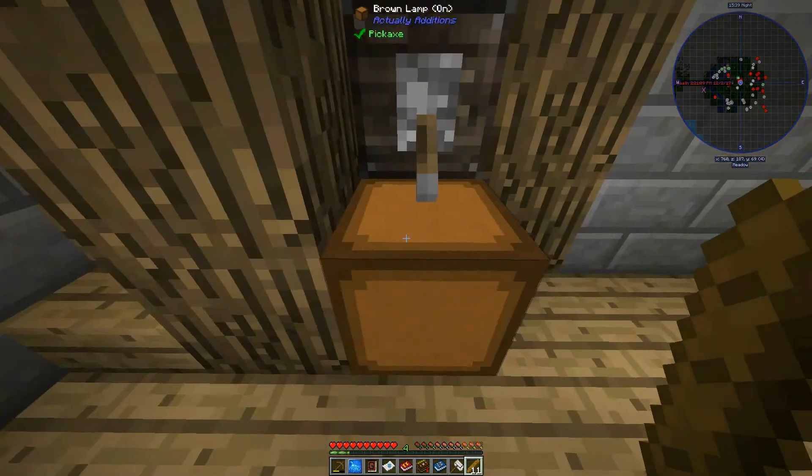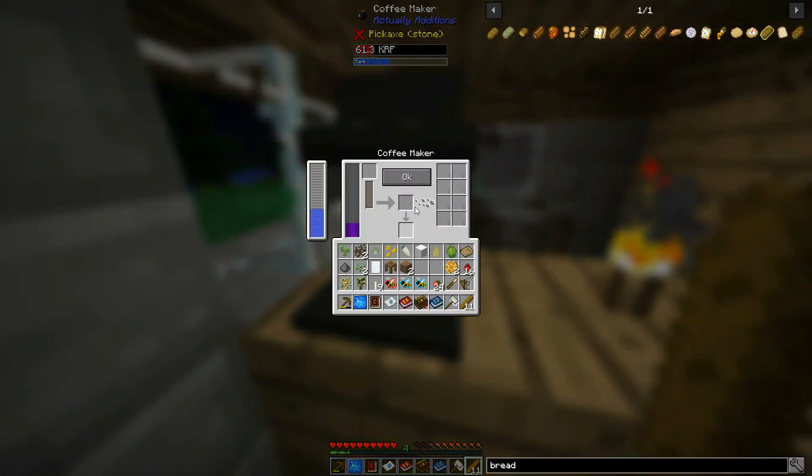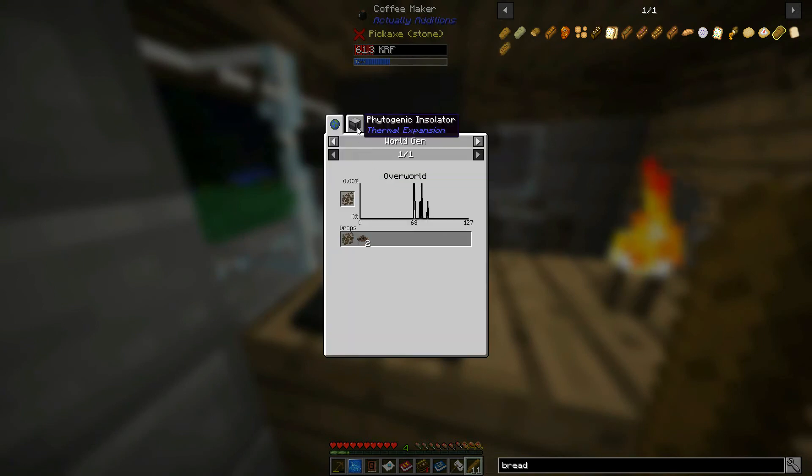What is this brown lamp? That's cool! Oh, a coffee maker — wait, I got coffee beans. Will it make coffee? Who knows. How do I use this?